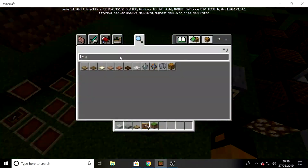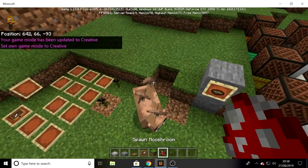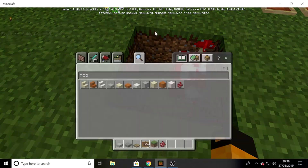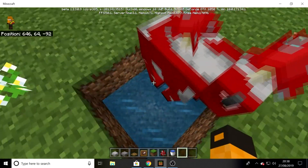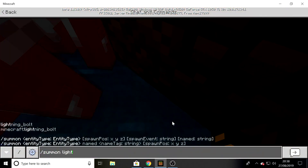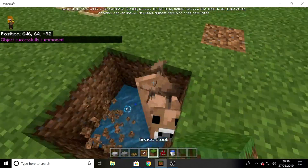The brown mooshroom is summoned by a red mooshroom - the normal mooshroom that's been in the game for a while. If you put it down, I'm going to dig it into a hole and get a bucket of water so it doesn't die. If I go down here and do slash summon lightning bolt - there, you can now see it's a brown mooshroom.